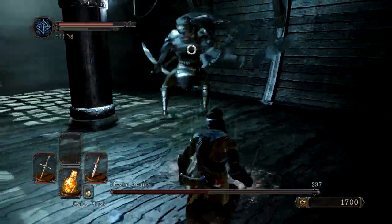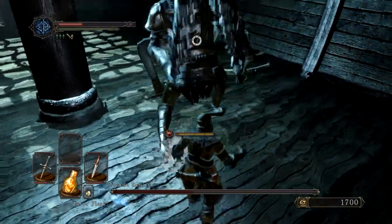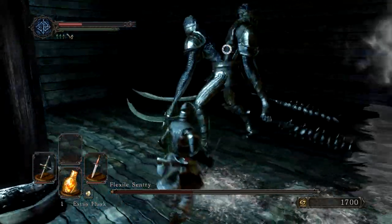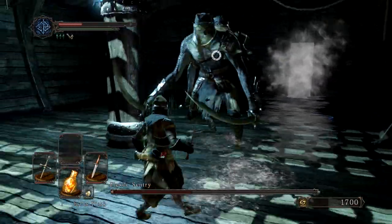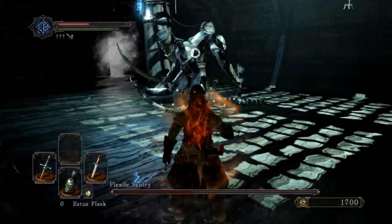Whenever he does the swing with the maces, sometimes he'll do a second swing — right there — and it looks like the same one that doesn't have a second one. So a lot of times I like to just not really attack him whenever he does a mace swing, unless I see him do that second swing, so that'll be the safest.